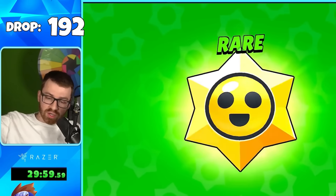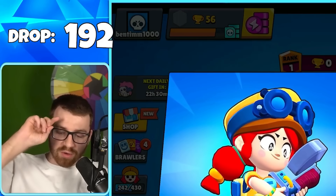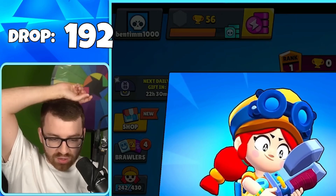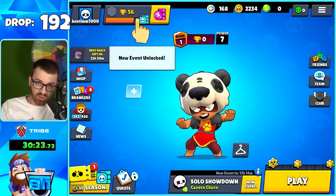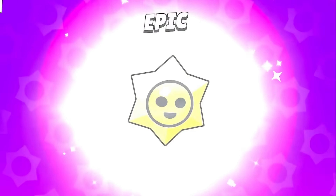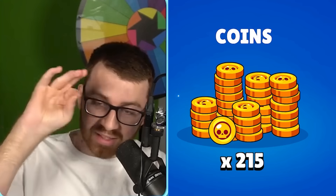We've almost opened 200 Star Drops and I feel like these are a great addition to progression — you get overall 20% more rewards from the progression system. We now have 15,000 token doublers — that's for the Brawl Pass. We just got three Epics in a row and a ton more tokens — this is aiding progression so much.